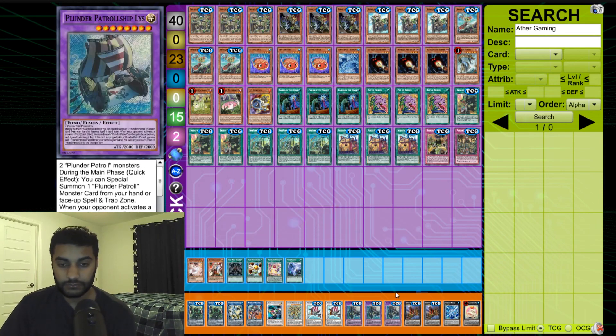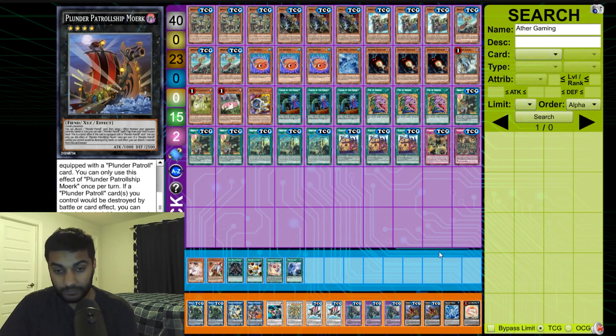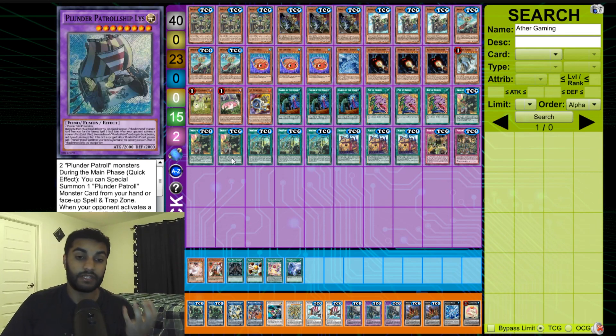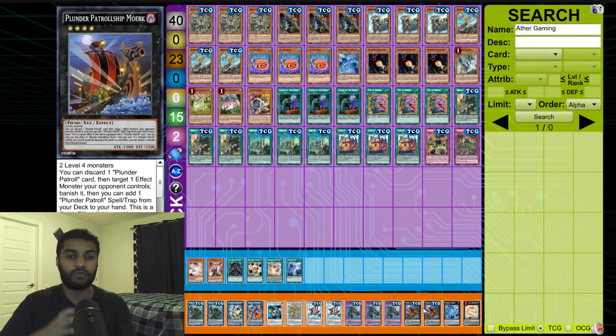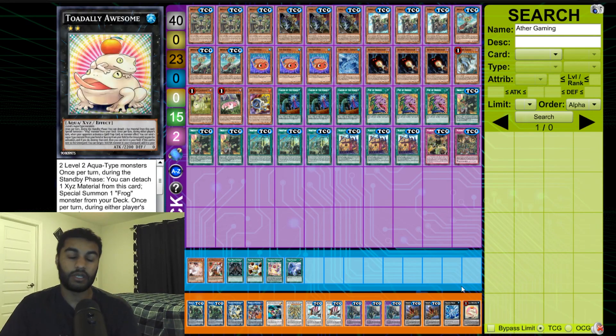We also play Plunder Patrol Morc — discard one card, target one effect monster your opponent controls, banish it, then add one spell/trap from the graveyard to hand. Quick effect if equipped: special summon one monster your opponent controls, equip it — now it's an equipped card, draw a card, use his effect to banish, trigger adds, and it becomes a whole cycle of monster moves. Finally, one Bahamut Shark since we play all level four Water monsters, and Toadally Awesome because it's totally awesome.